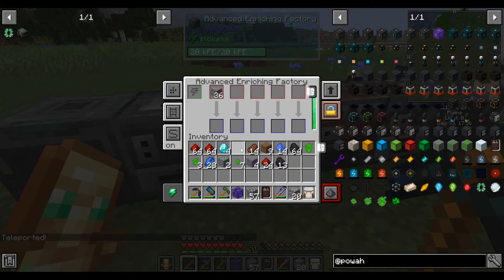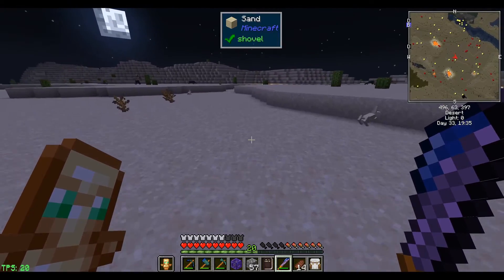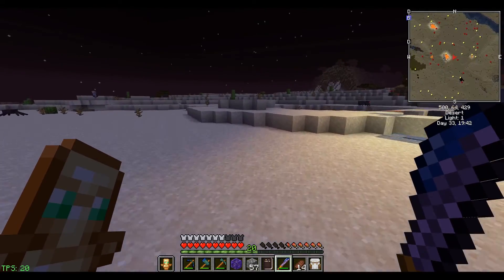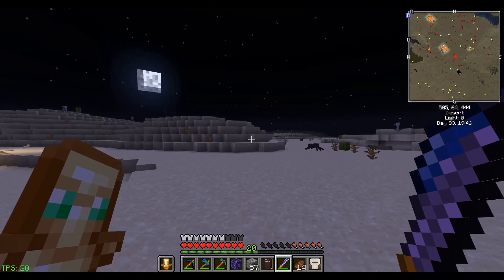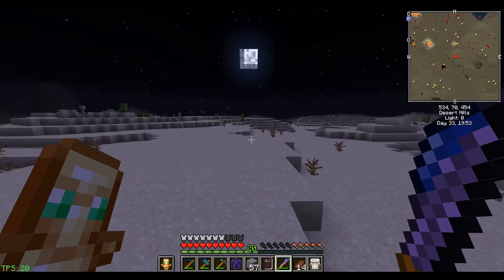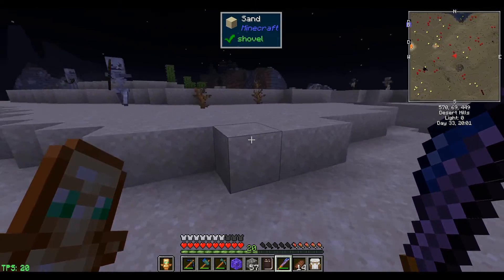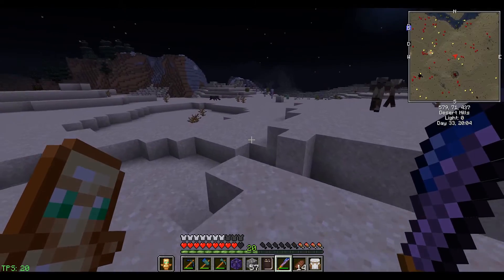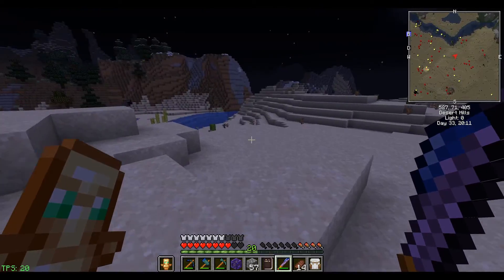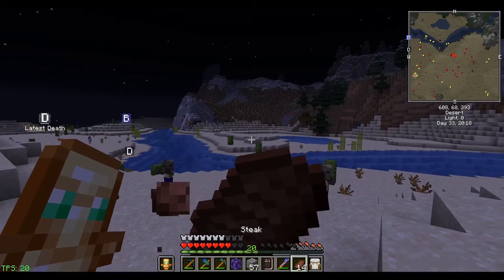I'll get the ore processing started. The enriching factory turns it into dust. Out in the featureless sands again looking for endermen. I meant to ride my horse — it would give me more speed and a higher vantage point — but I kind of forgot. I'm afraid to turn around at night because if I go back at night, I might set off another creeper in my base, which reminds me I should build some walls to defend against creepers. While it sucks to get your chest blown up, it'll suck way more to get your real machines blown up.